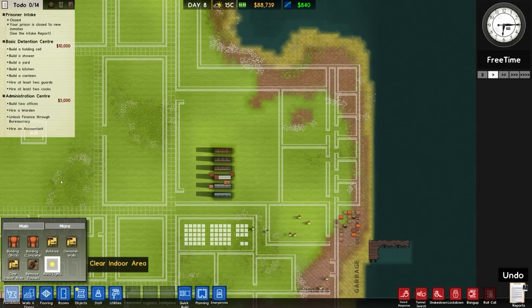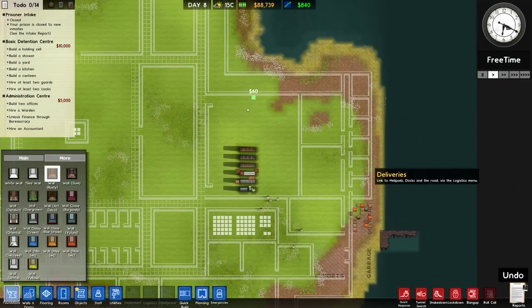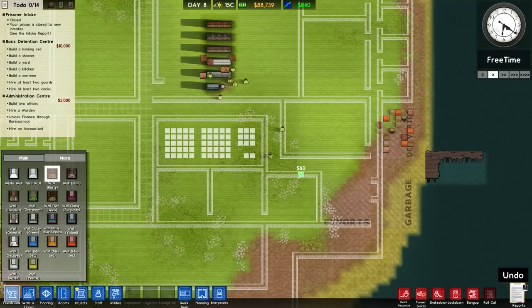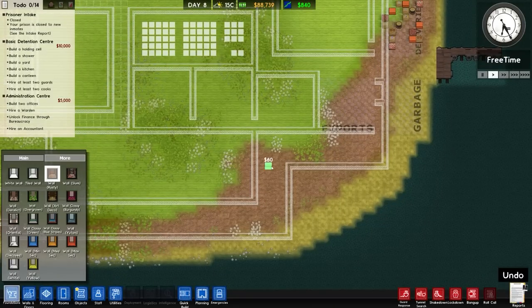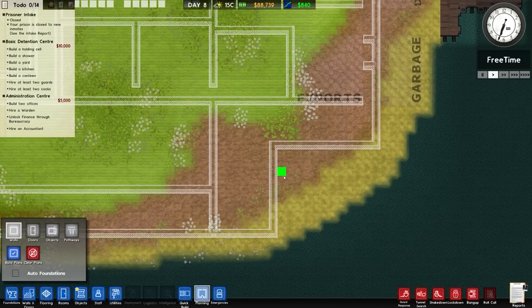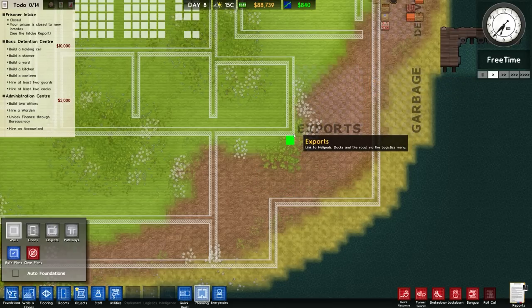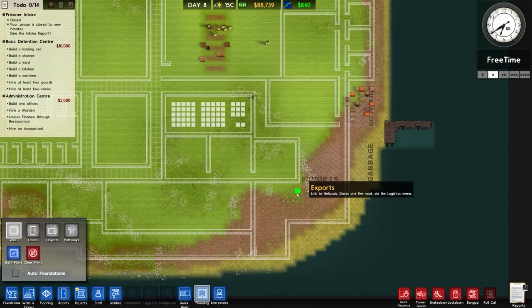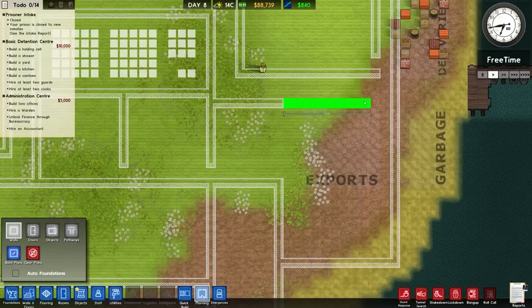Let's go over to foundations and select the rusty wall, then place this big building. Also, this bit here I'm probably going to alter — we could extend this to get a lot more space, then have that come along there and move the entrance way down to this side to gain more space. We're probably going to alter that, though I haven't yet decided exactly how.